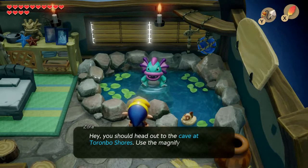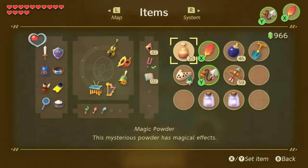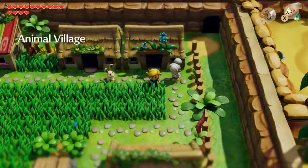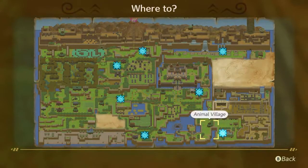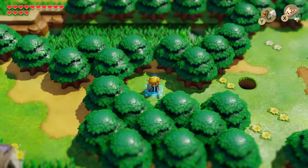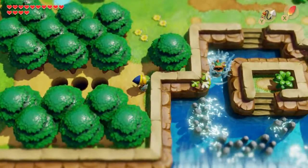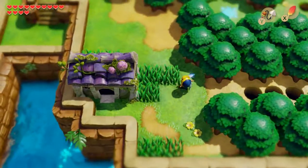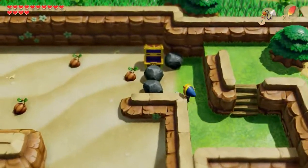The Zora says: 'You should head out to the cave at Toronbo Shores — use the magnifying glass there and you'll find someone else like me.' Sounds pretty good, so let's set our Mambo and warp to Martha's Bay, heading west. And we can finally bomb open that cave I showed you. The sight of us spinning around and then vanishing into the sky is apparently not that interesting. Over we go and let's make our way to the Toronbo Shores once again.